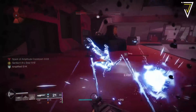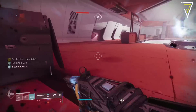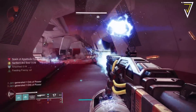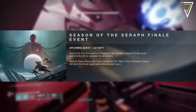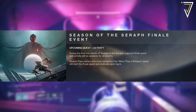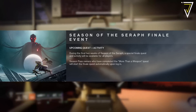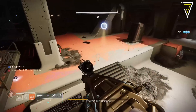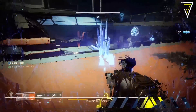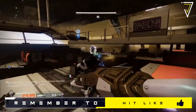This is week 11 of season 19 and we are very much on the final push before Lightfall launches on the 28th. We have the finale event kicking off this week. During the final two weeks of Season of the Seraph there'll be a special finale quest and activity available to all players. Season pass owners who have already completed the More Than a Weapon quest will start the finale quest automatically upon logging in. If you own the season pass and aren't fully up to date with the seasonal story, make sure to do that before Tuesday's weekly reset.